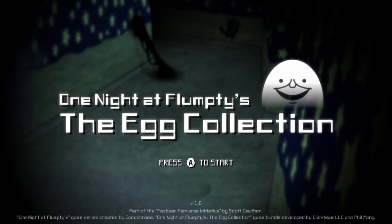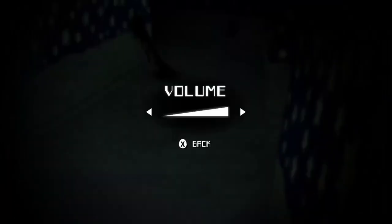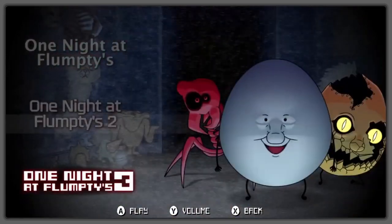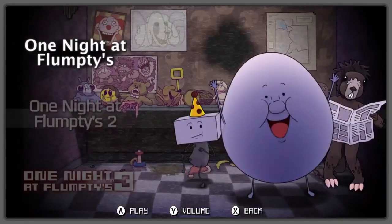On the 28th of September, Clickteam uploaded a video titled the Egg Collection menu footage, showing the main menu for the Egg Collection on consoles. So when Flumpty's gets ported to consoles, all three games will release at one time under one application — the Egg Collection. It looks amazing: you can easily switch between One Night at Flumpty's 1, 2, and 3, with simple controls for volume and play. Phil also added some rare screens when you boot up the game. Later in the video we get a look at the One Night at Flumpty's 3 office, featuring drawings of Flumpty, golden Flumpty, and the Red Man, with what appears to be a gigantic hallway in front and lots of decorations lining the walls.